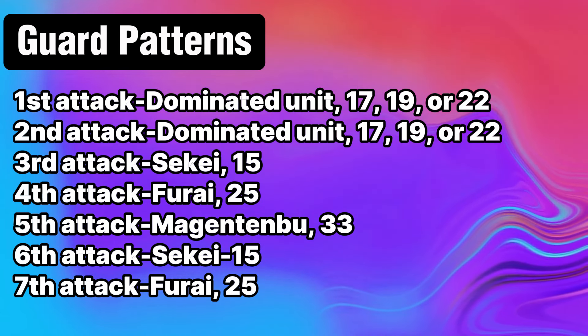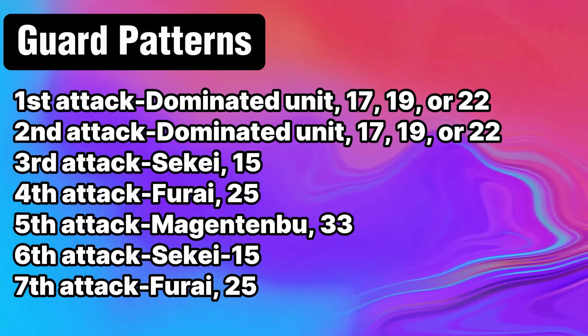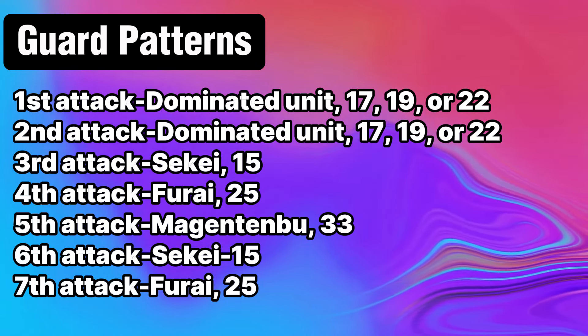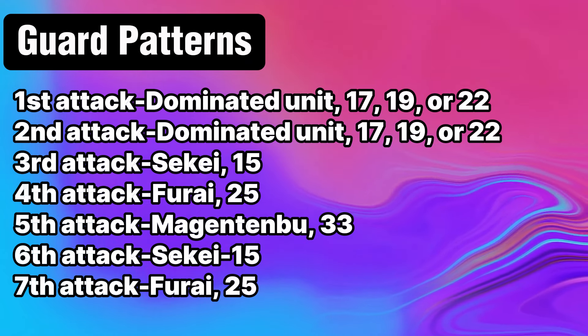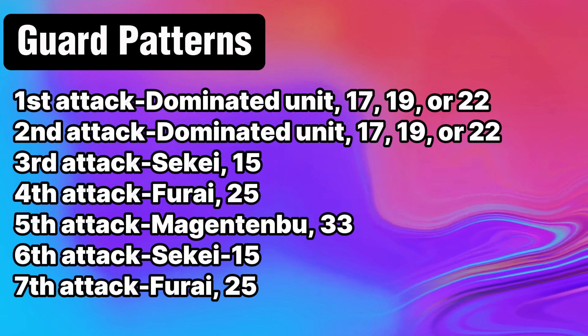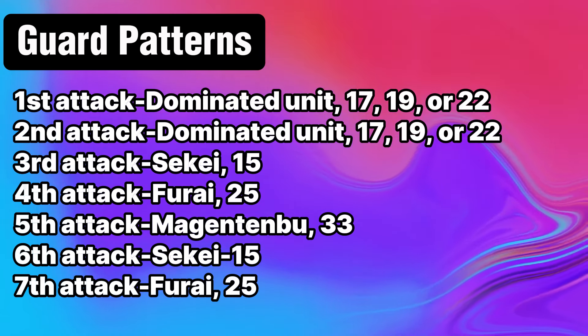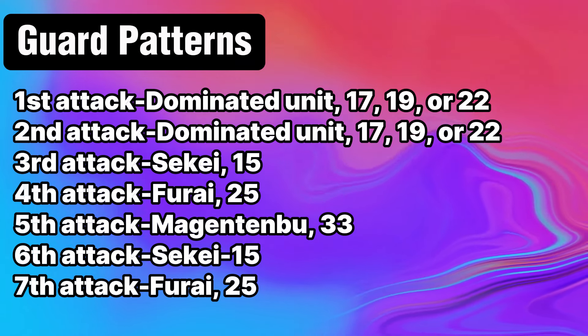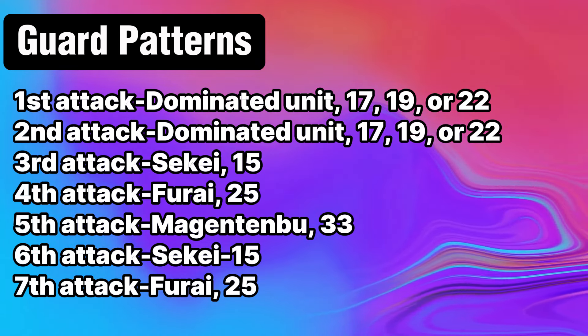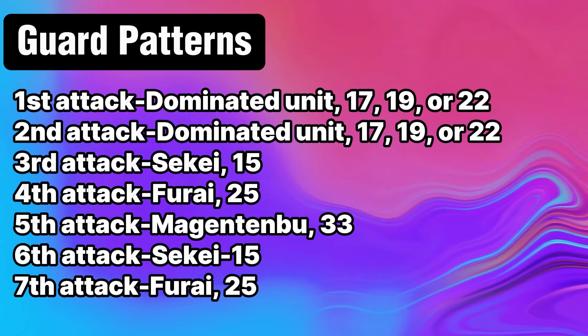There are a few problems with this strategy. First, it relies on you getting lucky. Second, you'll need to be in a position where this is actually viable — meaning you should guard early and be at no more than 3 damage. And lastly, this will only work against the first stride turn. On a second stride, Mugen Tenbu has an extra 15k to the front row, and Senkei gets another extra 10k, putting his attacks on par with Fuda.